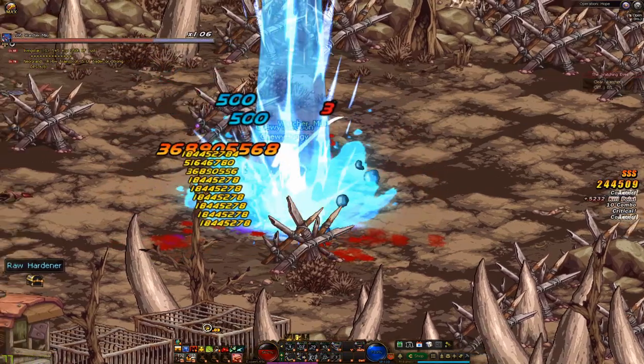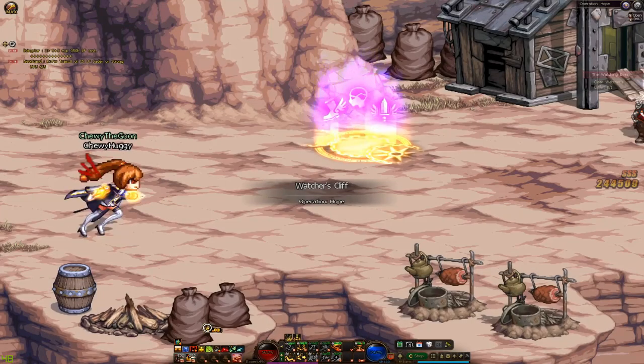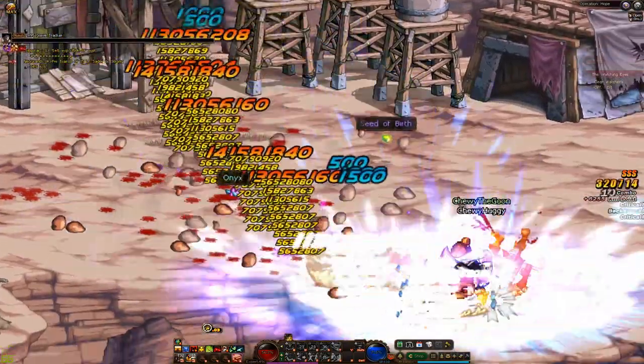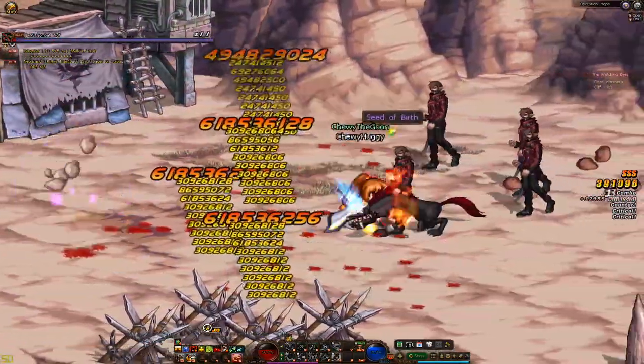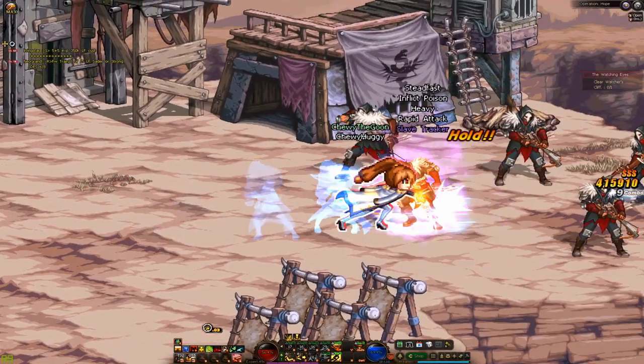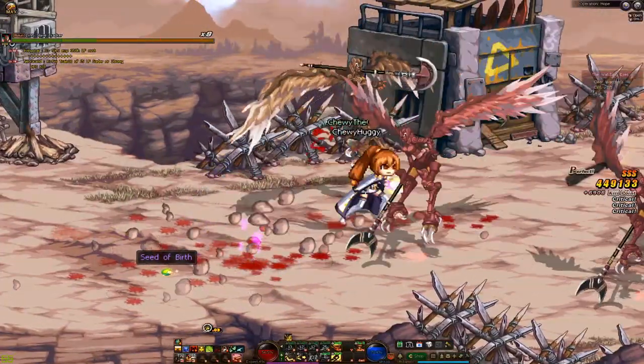You can use these fragments at Cerebrin NPC in Harlem, right next to the strawberry nose NPC, for Operation Hope boxes. Although Operation Hope is the main way of getting abyss fragments, it is not the only way. You can get the majority of your fragments from your marlin shop pouch and your explorer club shop. Also, events give out these fragments pretty frequently so make sure you use those when they are available.